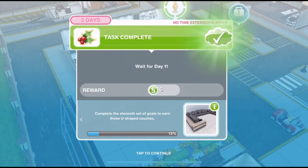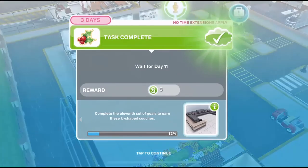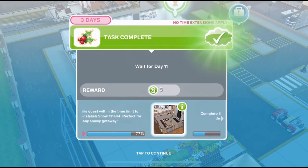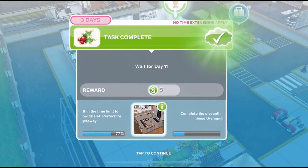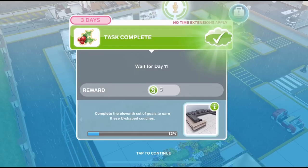Welcome to day 11 of our Sims Freeplay Snow Problem Christmassy quest. This quest lasts for 13 days and every day we get a little mini prize. The grand prize for completing it is a snow chalet template. And today's prize, if we complete the 11th set of goals, is to earn these U-shaped couches, which look amazing — they are huge.